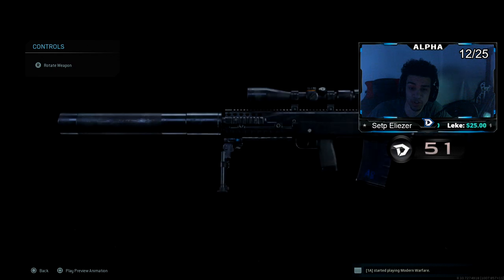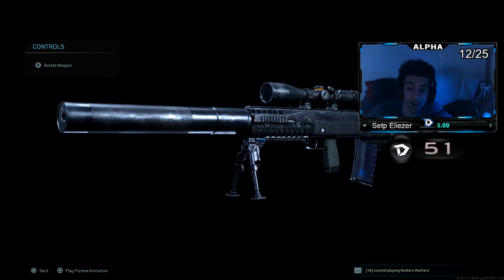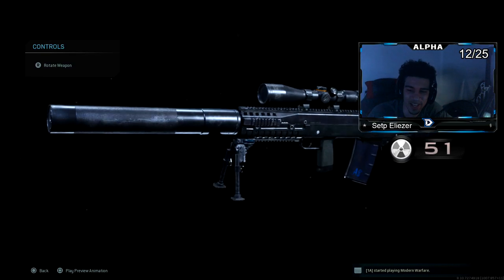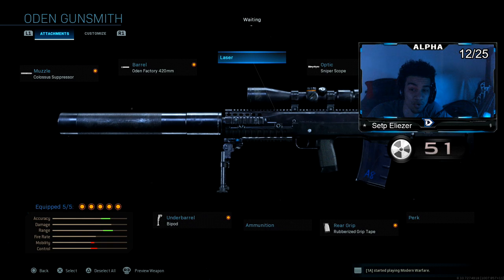I'm gonna preview the gun too. Guys, this thing looks just like the VKS from Call of Duty Ghosts — check out the screenshot right now. You cannot say these things are not similar; they are absolutely similar. Like I said earlier, your boy did drop a tactical nuke with this class setup, and I did it first game too, which was very, very surprising.